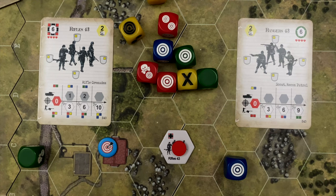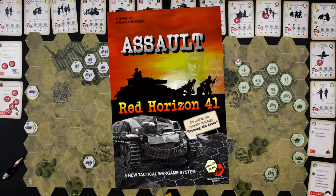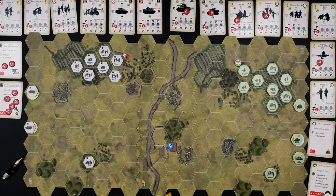That's a rough overview of how combat works and we'll dig into it more in the playthrough. There are many things we haven't covered — movement, smoke, anti-tank guns, immobilization, suppression — but we'll dig into those as they happen organically. In this playthrough we're leaving out two things: command cards to keep the video moving, and artillery and air support, which was an expansion in Red Horizon 41 but is included in the core game of Sicily 43. I just want to show the core gameplay essence.